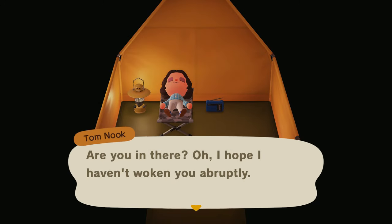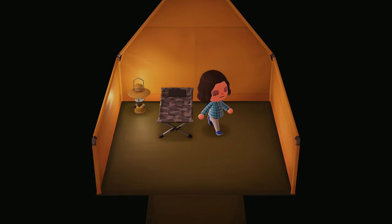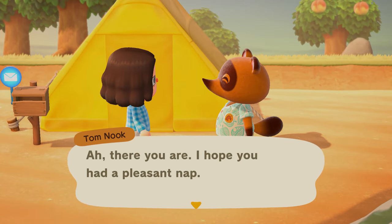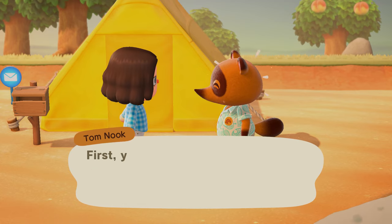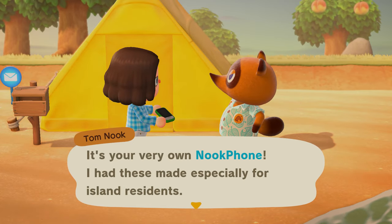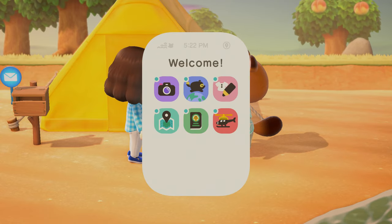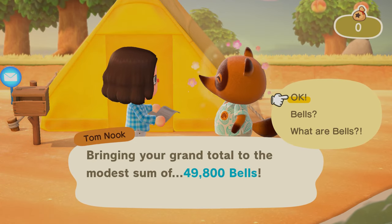Oletta, are you in there? I hope I haven't woken you abruptly, but I do wish to discuss something with you. So you're saying he's just standing out there. Hello, it's a beautiful day. There you are — I hope you had a pleasant nap. It's a brand new day. I have a few more things that you might find useful — personally, one of these. It's your very own Nook phone. I have these made especially for island residents. Here's your itemized bill. I don't have any bells, Tom.